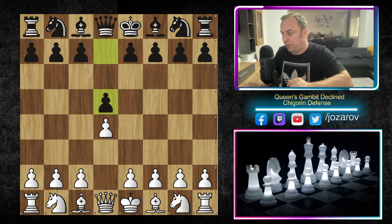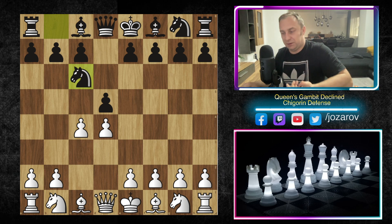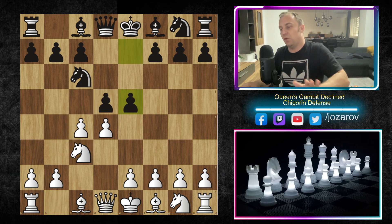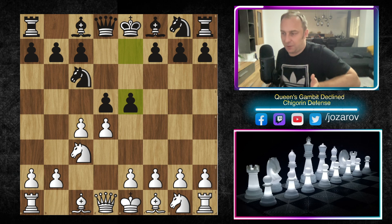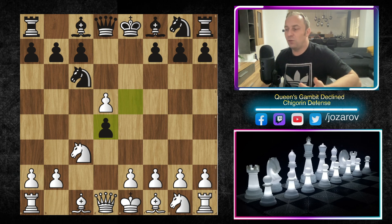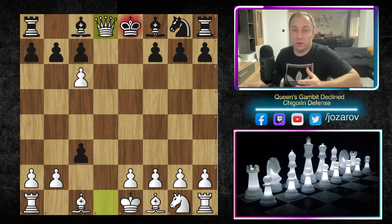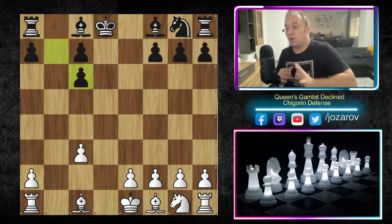So far we have D4, D5, then C4, and now the Chigotin move — Knight to C6. We've analyzed this line with Knight to C3, and in my previous videos we explained the D takes C4 continuation. Today we're analyzing the early E5 move, which breaks through in the center and clarifies it immediately. My recommendation is to play C takes D5. Black can also play E takes D4 but that's not a good idea, as we simply proceed with D takes C6. If Black plays D takes C3 we take the Queen, go into a simplified line: King takes D8, B takes C3, and B takes C6, reaching this position.